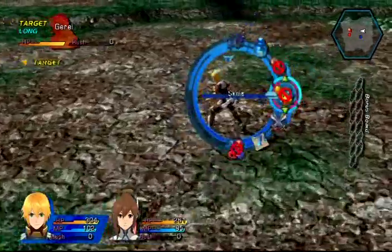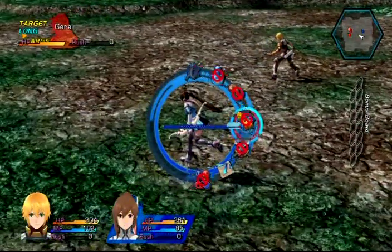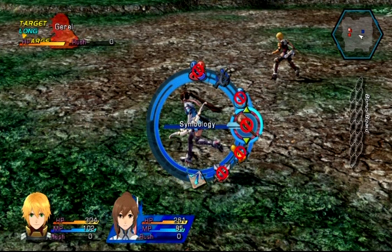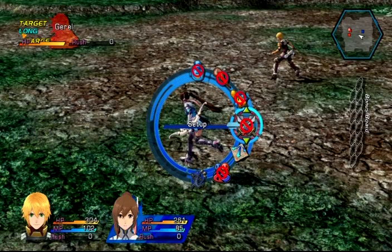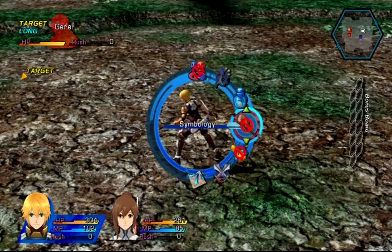I can press L1 or R1 to switch characters — it's like an item ring in Secret of Mana. But I can't see her setup screen because she's in the middle of an attack.